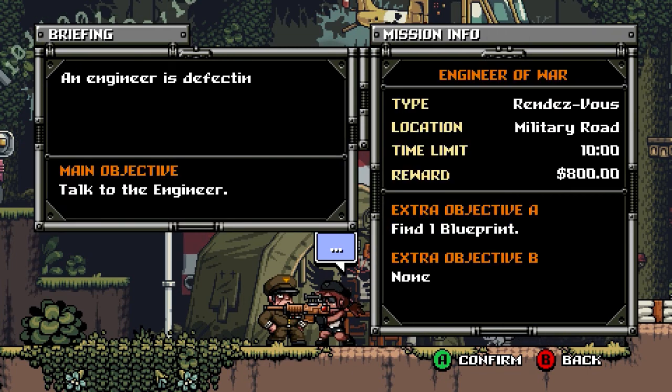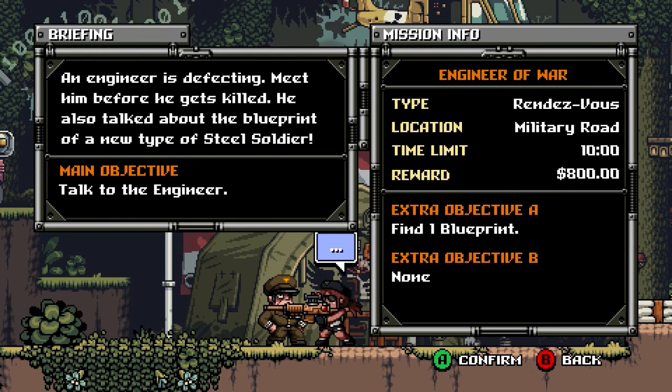Engineer of War. An engineer is defecting — meet him before he gets killed. He also talked about the blueprint of a new type of steel soldier. We need to find one blueprint and talk to the engineer.